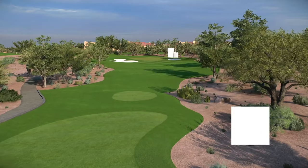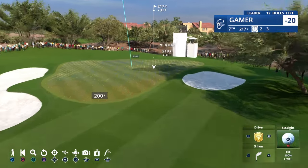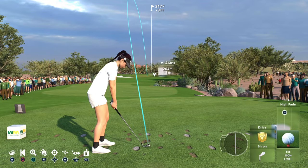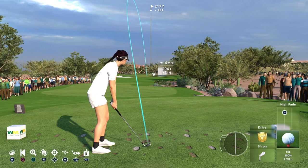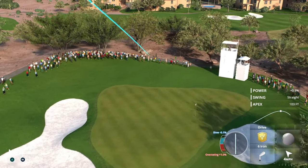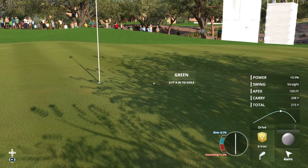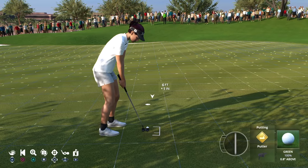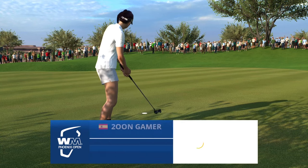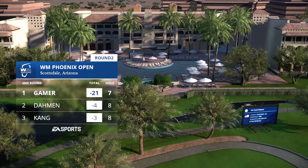Arriving at the longest of the par 3s at TPC Scottsdale — the 215-yard seventh. The green features a false front, so you don't want to be short, especially left where a big bunker guards the putting surface. How about the touch there? Beautifully done. Chance now for another birdie. Yes — runs that one right in, gets a birdie at the seventh, and she'll move to 21 under for the tournament.